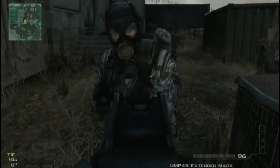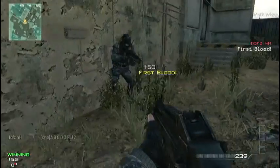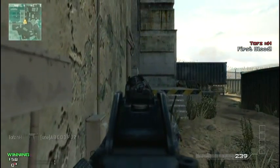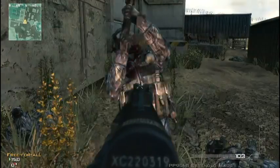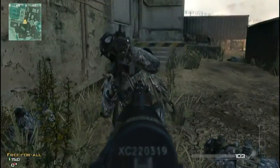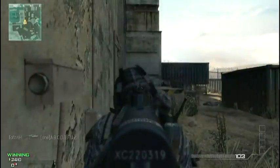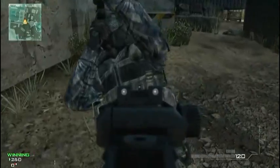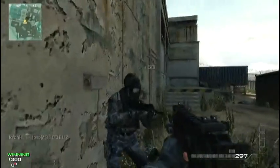Kicking us off, we're going to look at the power of these guns. As you can see, the UMP takes three body shots to kill and two headshots to kill. This is close range, and this is also the case for the PP90M1 and the MP7. All three of these guns kill relatively quickly at close range — obviously with SMGs you're going to be using them for close quarter combat.